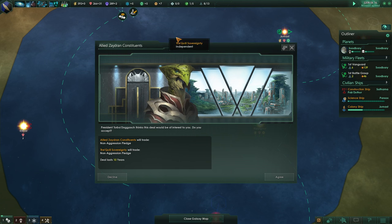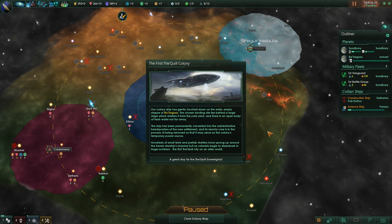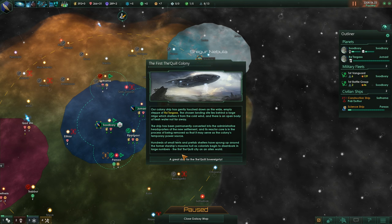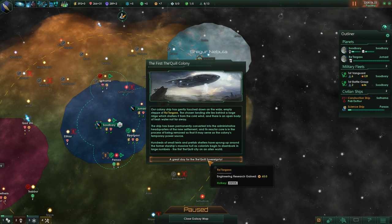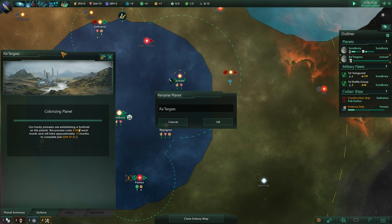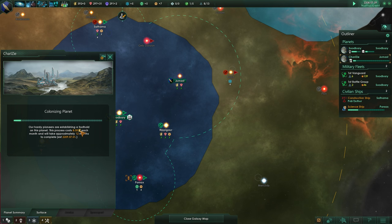Non-aggression pledge - absolutely. So we're going to be friendly with them while we continue to expand our own territory. The first Quill Colony - our colony ship has gently touched down on the wide, empty steppe of Ratargus. The chosen landing site lies behind a large ridge which shelters it from the cold wind and there is an open body of fresh water not far away. The ship has been permanently converted into the administrative headquarters of the new settlement. Hundreds of small tents and prefab shelters have sprung up around the former starship's massive hull as colonists begin to disembark. The first Quill City on an alien world - it's a great day for the Quill sovereignty. That gives us some extra research for the first go. Borders are starting to move - it's going to take about 13 months before it becomes a proper colony.